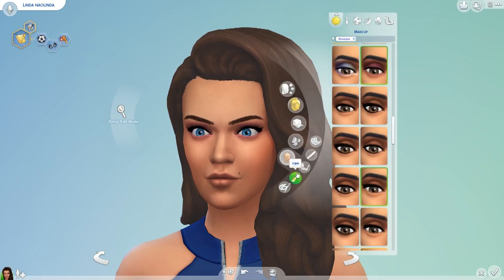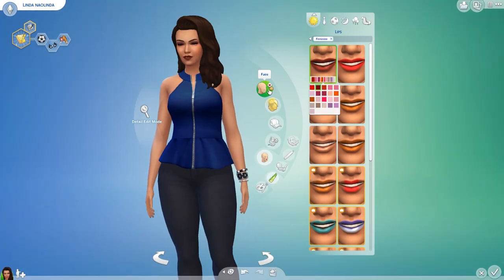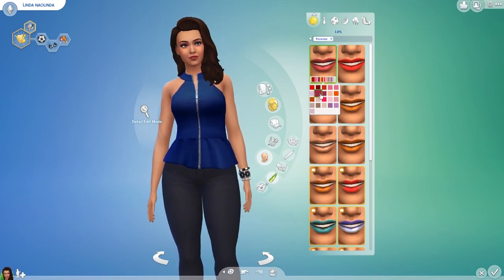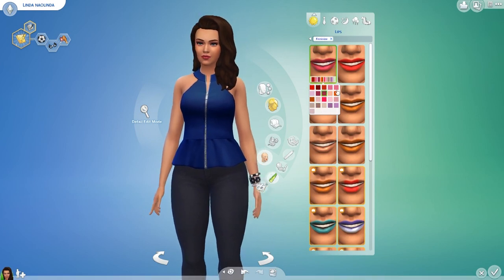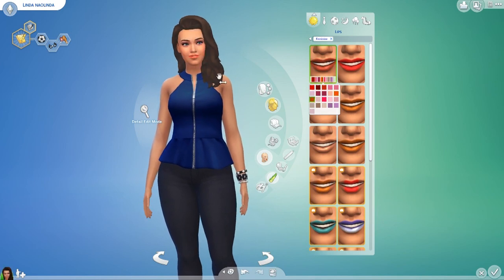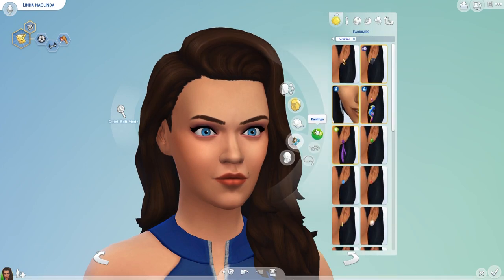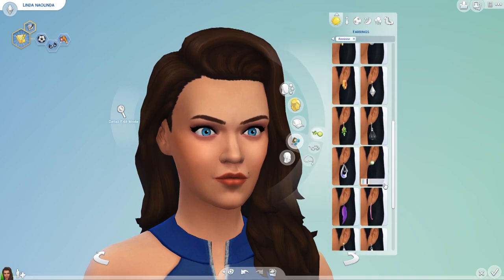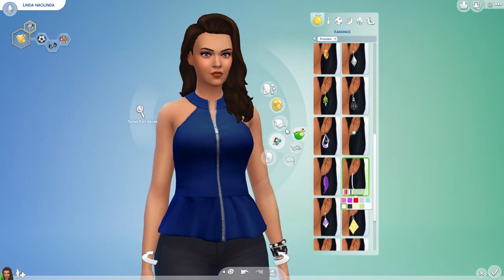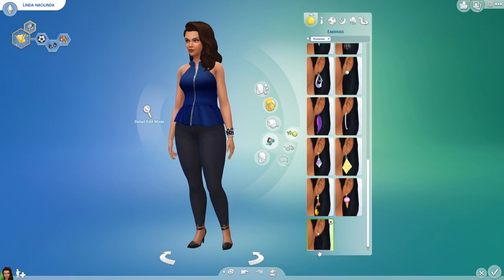Lipstick - what lipstick would she wear? She'd wear red because she is a boss lady. No, I feel like she'd wear a darker one. This is a tough decision. This one maybe - oh yeah, she knows that. Earrings - what would she wear? Well, she's like a cool kid. Oh my God, she'd wear hoops! She was wearing hoops to start with, I think. No, hang on - I'm not feeling them. Let's just put some pearls in her ears. Pearls - doesn't she look adorable?